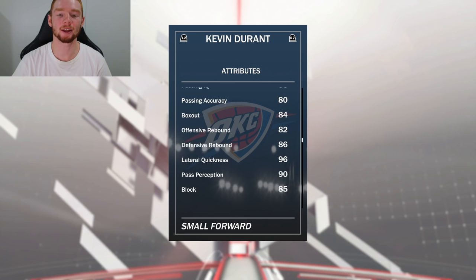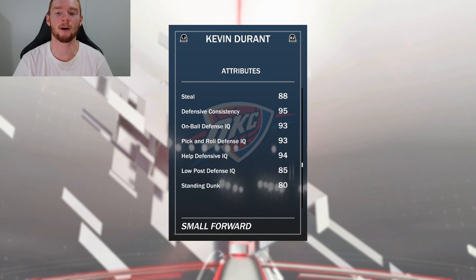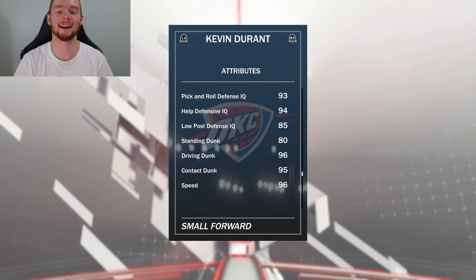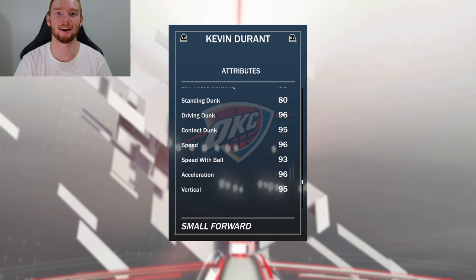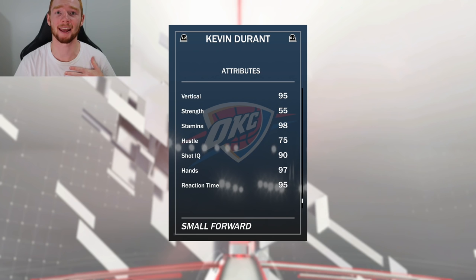And the surprising thing is really good defense for Kevin Durant, because 2K usually don't give him the best defense. But I really like this one with 96 lateral quickness, 85 block, 88 steal. The thing I'm super excited for is the combination of his three ball and his dunking — 80 standing dunk, 96 driving dunk, and 95 contact dunk. Also 96 speed, 93 speed with ball, which is crazy good for a small forward. 96 acceleration, 95 vertical, 98 stamina. Like I was almost running out of breath for how good they were.